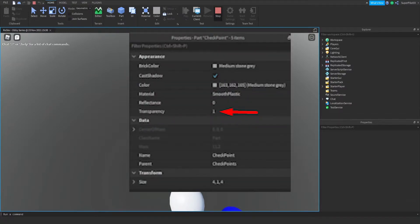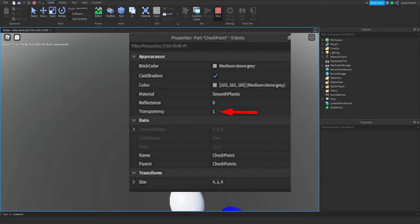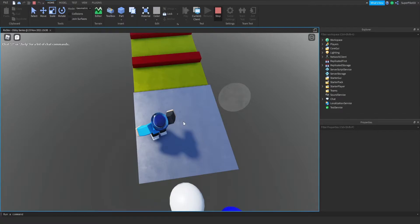Real quick guys, the video is paused right now but I just wanted to point out that I did not make the checkpoints visible in the video. I have a screenshot up on screen — the transparency property right there, you just need to click on the 0, type in 1 and press enter. That's just going to make all the checkpoints visible, so you just need to do that for each one, which is pretty easy. Other than that, you guys can go right back to the video.